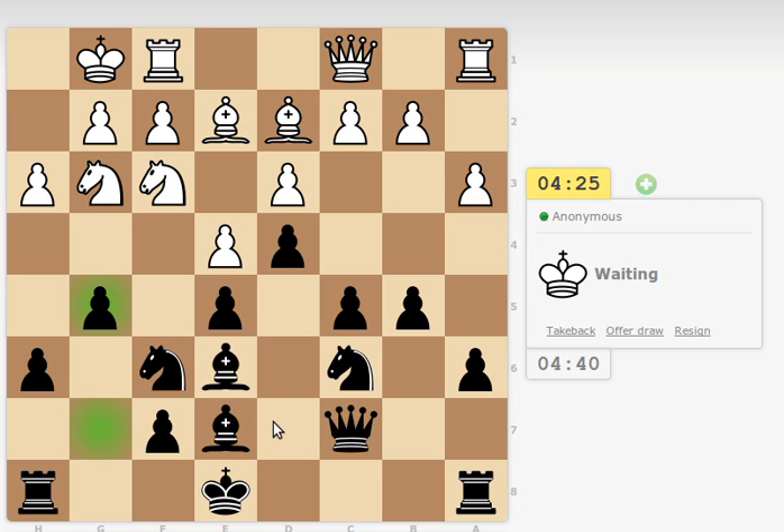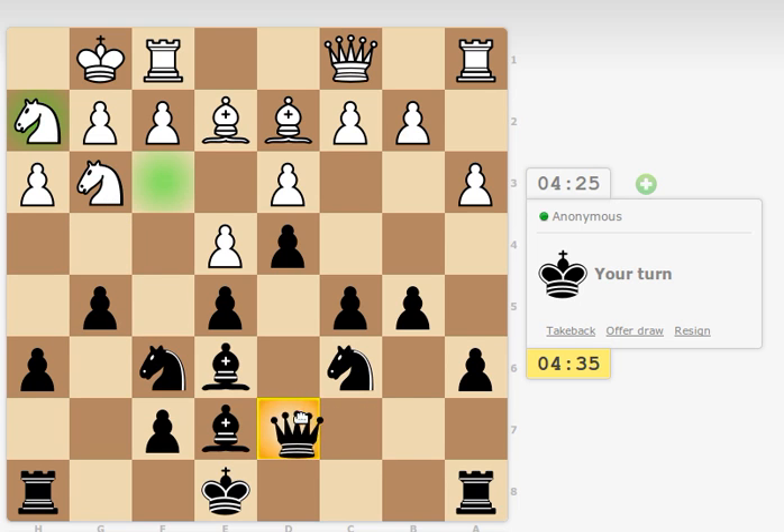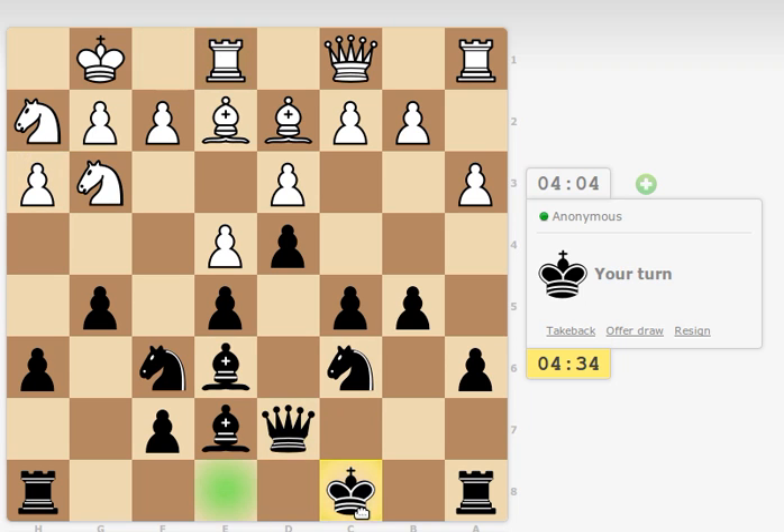Because I can play my queen here on d7 and start attacking this one. First I need to move my knight out of the support of this pawn, move my rook here, castle on queenside. It is really dangerous — for me also. I may sacrifice my bishop here if he makes a mistake. I can sacrifice my light square bishop here on this diagonal.